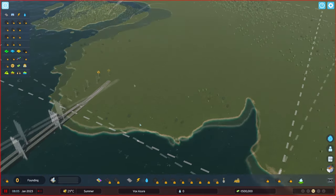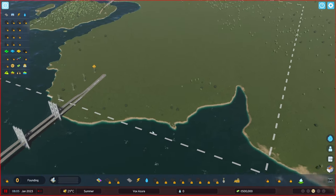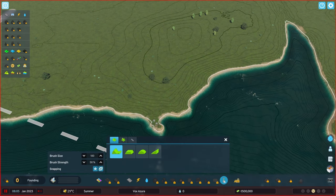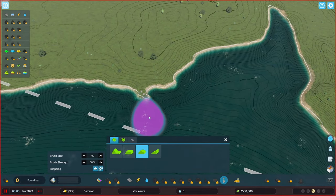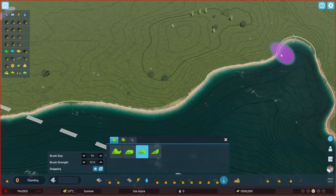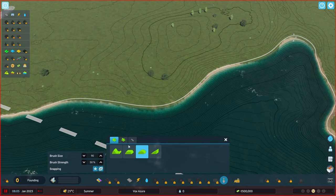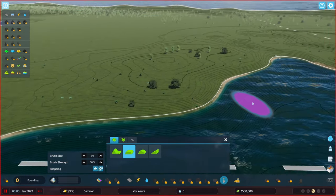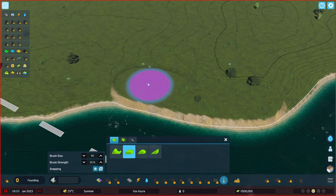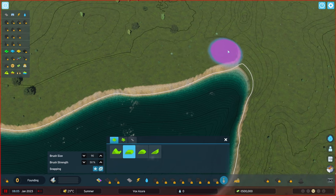I'm eyeballing this coastline and wanting to have a quay-walled road around it without rough edges. So the first thing we'll do is go to the landscaping tool and smooth out some of these edges. The good thing about Cities Skylines 2 is water doesn't affect terraforming as much as in CS1 — there won't be a giant wave. I want to come up here with some more terrain and create a higher bank around the shoreline.